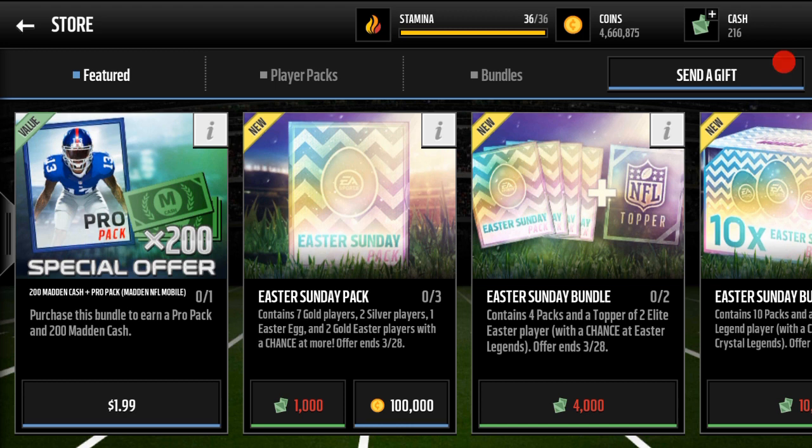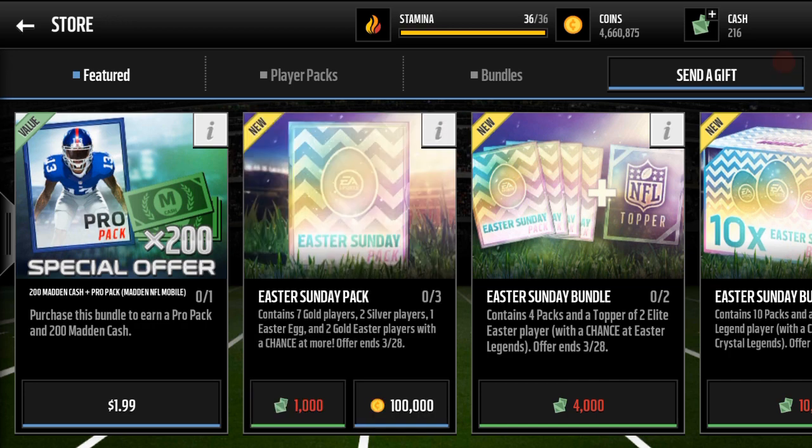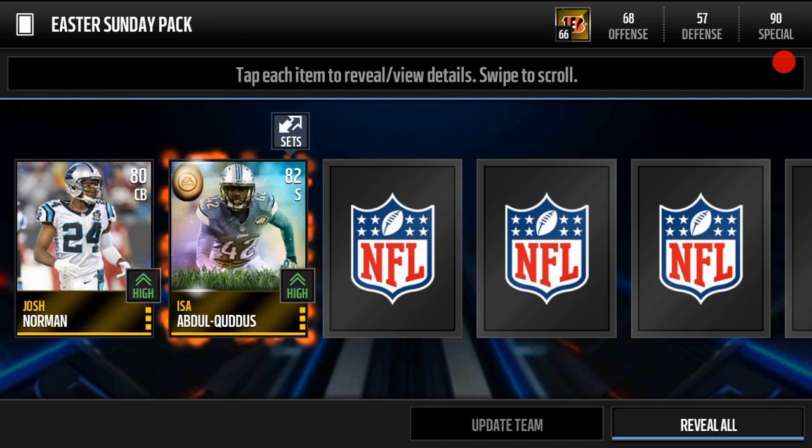I will be opening the Easter Sunday pack, which just came out yesterday or Saturday. These packs contain seven gold players, two silver players, and one Easter egg, and you get a guaranteed two gold or better Easter players, plus a chance at getting an elite player which can go into a variety of sets.